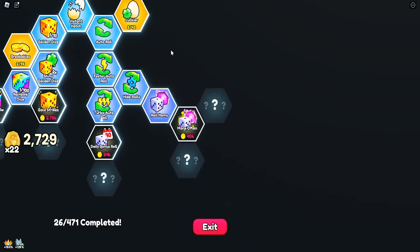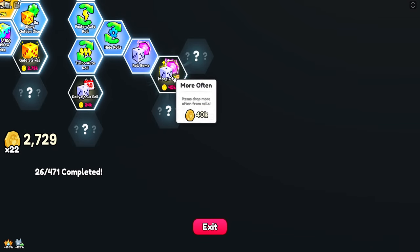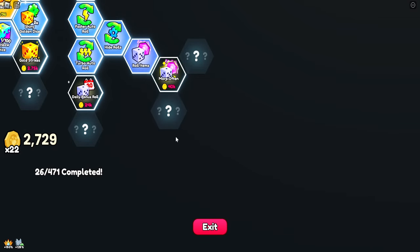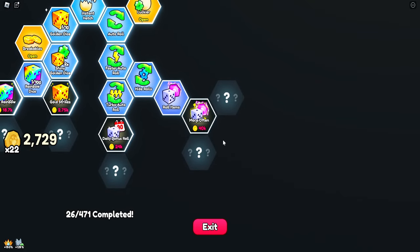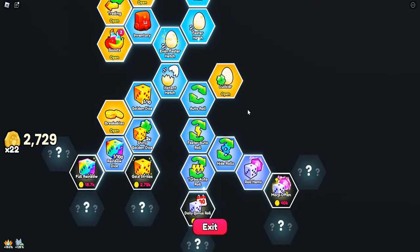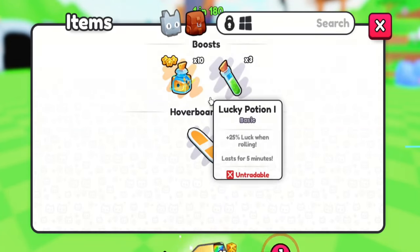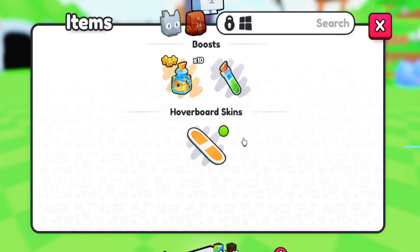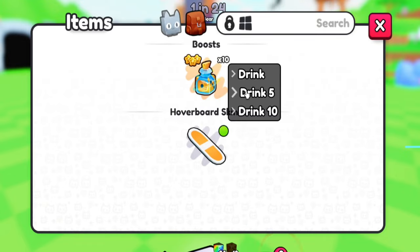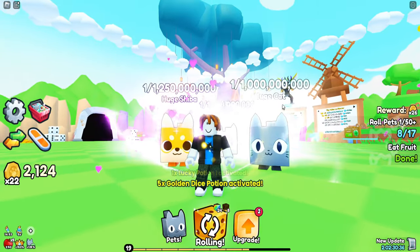Right now it's super simple — we are going to rush to fishing, which is around the bottom right. You can see we're gonna have to go through quite an expensive line of items to even get to fishing, but I'm gonna prioritize this first because I think fishing is going to be so good for the character. We're going to use all our consumables, all our potions we start off with, and let's use five golden dice potions as well.